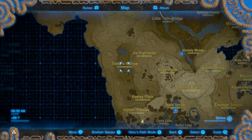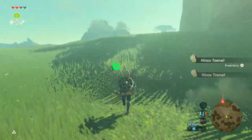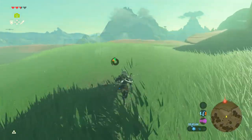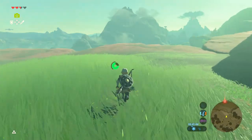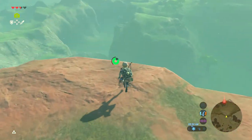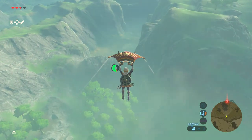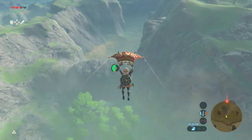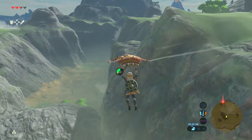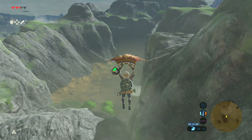Now we're going to make our way right to Tobio's Hollow. We're at 21 minutes, but I'm probably going to cut that whole part out where I had a heart attack and grabbed the fly swatter to kill the wasp. Tobio's Hollow — we're about to get another piece of armor, and we're also going to fight another Hinox to be exact. Let's just make our way to Tobio's Hollow.